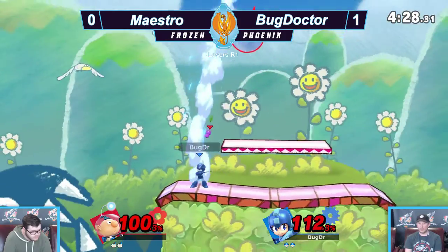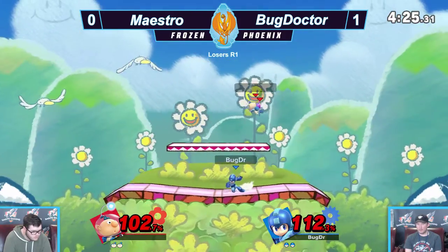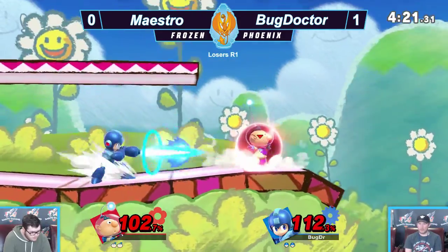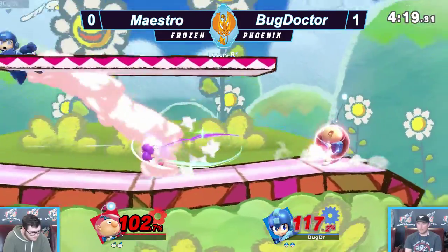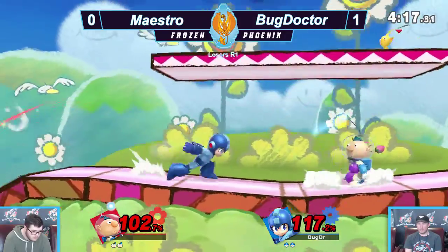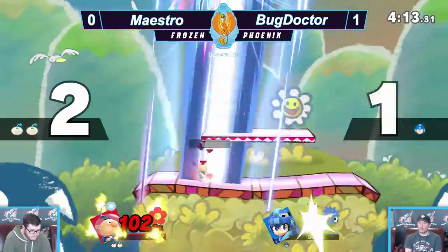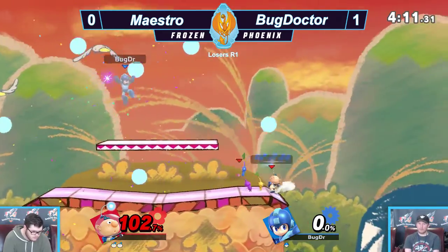It seems like Bug Doctor is having a tough time trying to get Lawrence off him. Maestro was having a tough time recovering, but he made it back. Olimar is a very defensive character — purple is going to go through your saw blade no matter what. You're better off just spacing it if you see it coming at you. And he gets the off smash to kill.